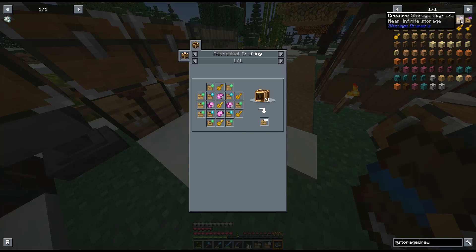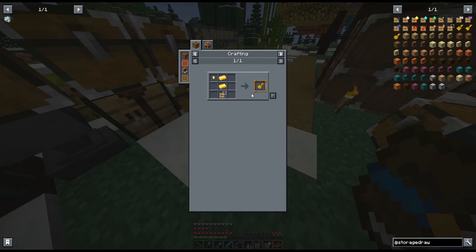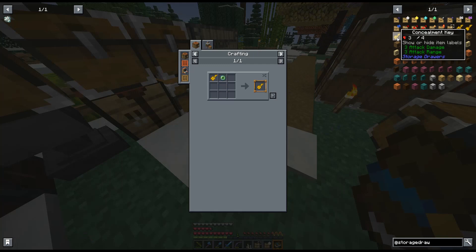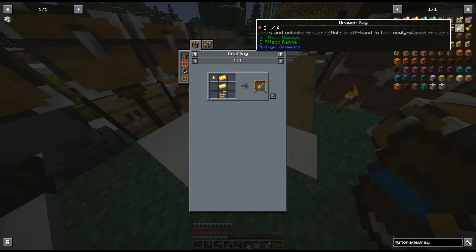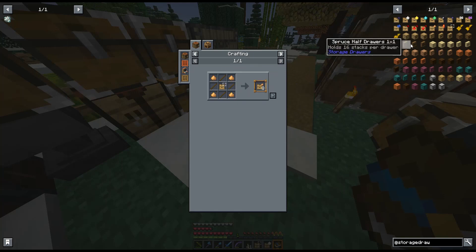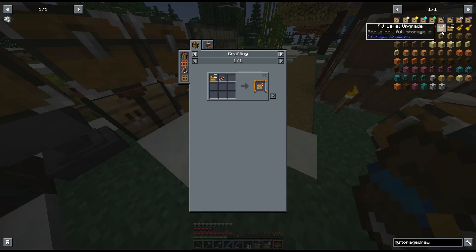Wait, it says these are creative — are these impossible to make? A drawer key seems craftable though. There's also a lock upgrade for multiplayer, a conversion upgrade that auto-converts compatible items, redstone upgrades that emit signals for total storage and full slots, and one that illuminates drawer labels in the dark — that's cool, it's just glowstone dust. And one that shows a fill level bar.